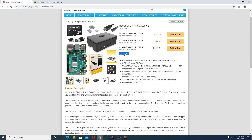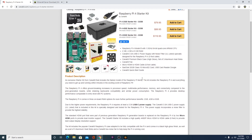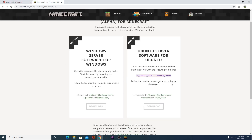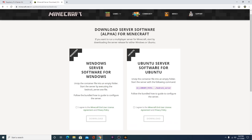I wanted to get the 8 gigabyte version, which recently released like two weeks ago. It should be able to handle a bit more people rather than the 4 gigabyte version. It comes with starter kits and stuff. I'm ordering it from Canakit, going to try to get it soon, and I'll set up the Minecraft server with Ubuntu Linux on it.